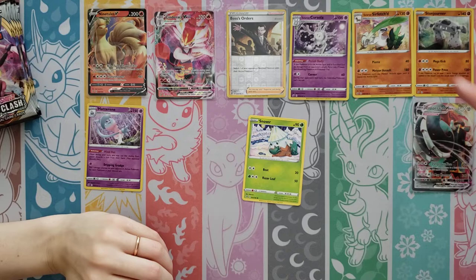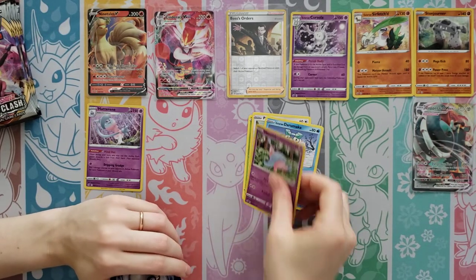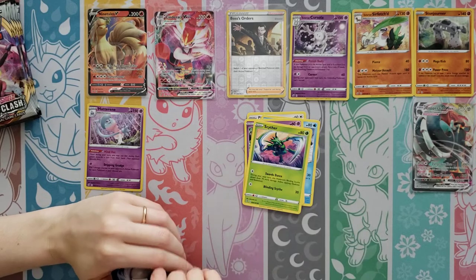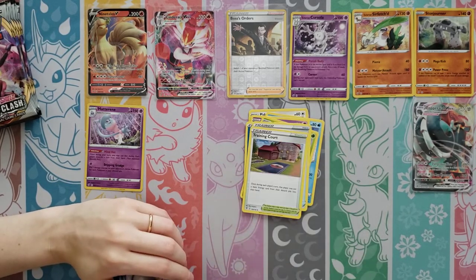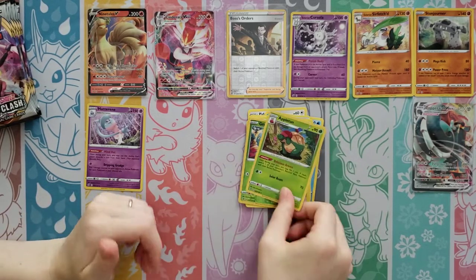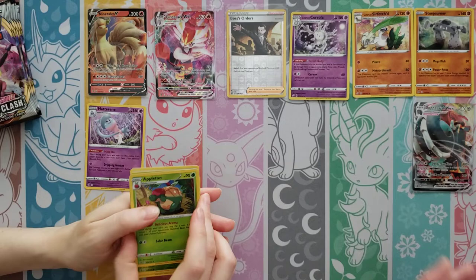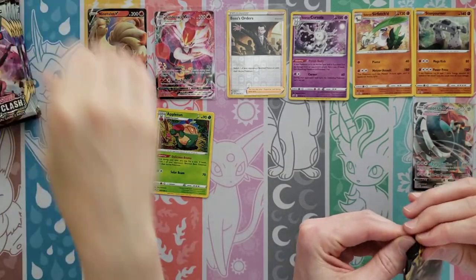I technically have more white cards than you, but I've only got one of the hits. Darumaka, Hatenna, Scyther, Water Energy, Full Heal, Training Court, The Blade — Reverse is a Grubbin — and a Holo Appletun. Now you're getting another hit there.